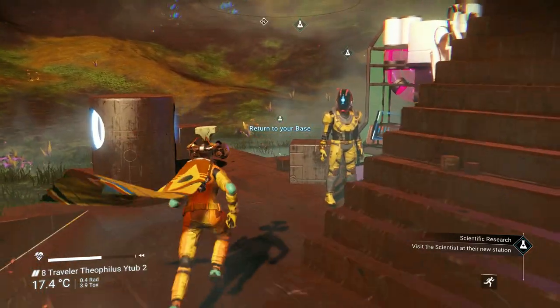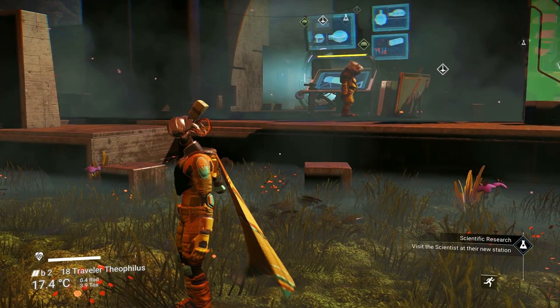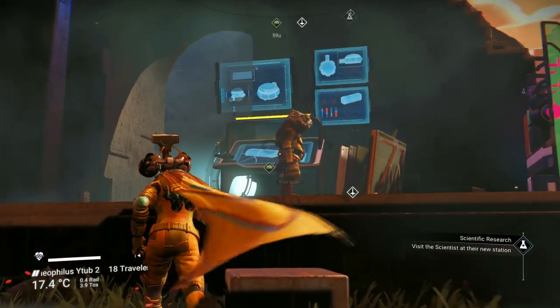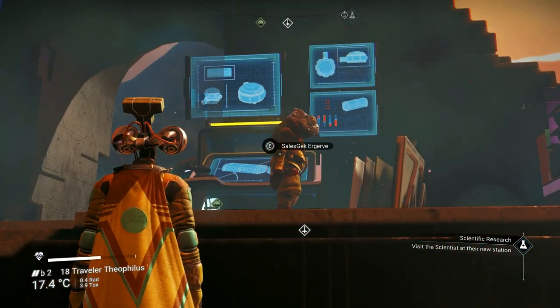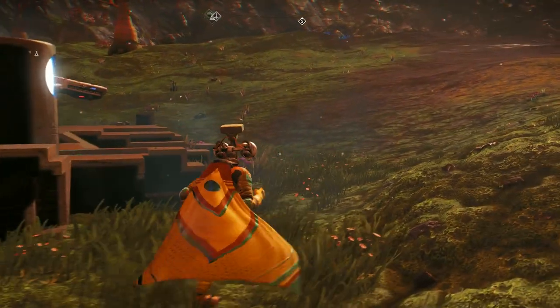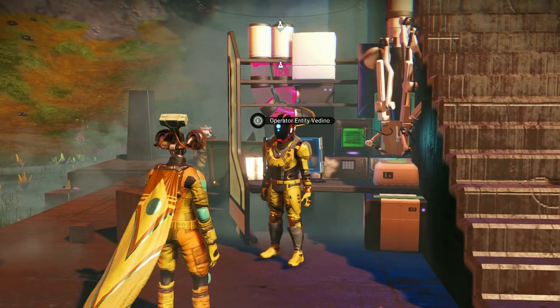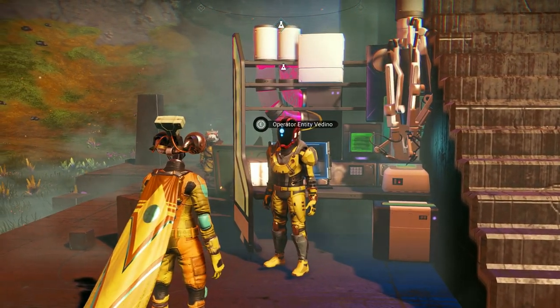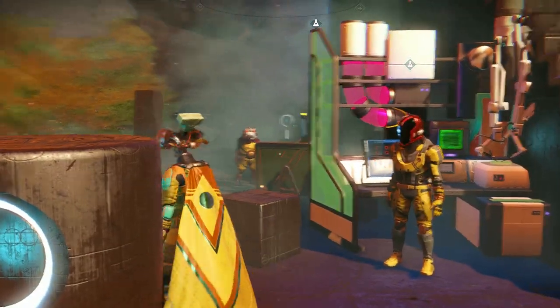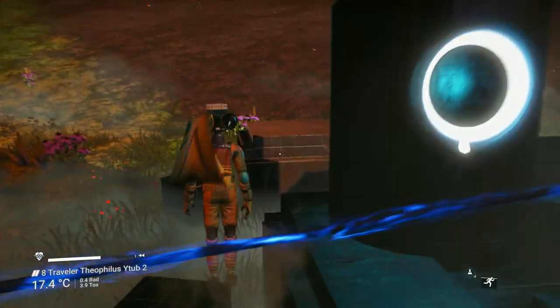Remember, you have to have that science terminal made and then you hire the scientist. There's the scientist now. And there's the GEC Urgerv. My scientist's name is Operator Entity Vedino.